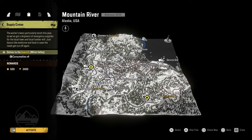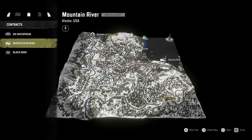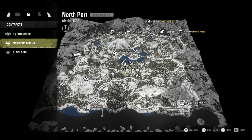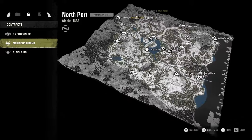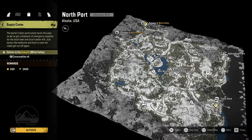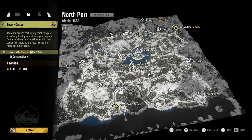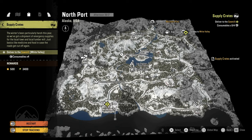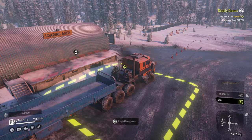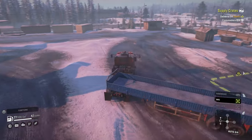The consumables mission — what about North Port? Okay, definitely not going all the way over there just to get supply consumables. Let's activate this mission — we'll go to Mountain River from White Valley and swing by to do a quick paint job on the truck while we're at it.